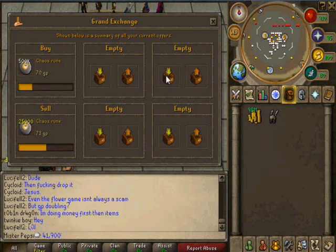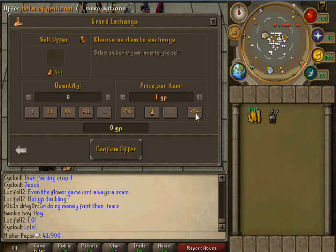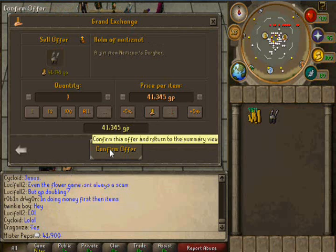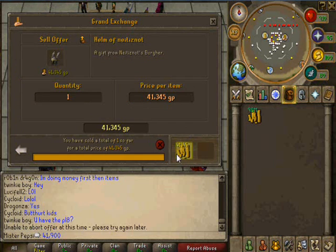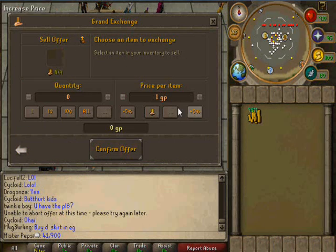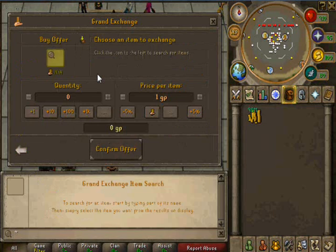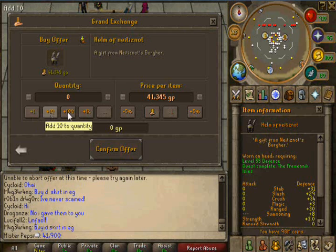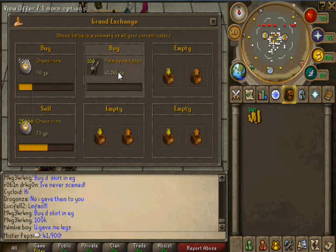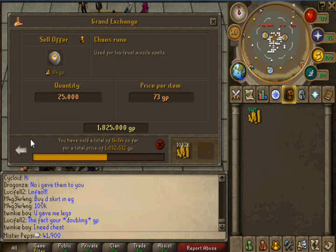All of the monkfish sold, by the way. So now we're going to find a buying price for this. It sold for mid, so that's what we're going to buy it for. We're going to buy Helm of Neitiznot for mid. You can buy 100 of these at a time, so let's buy them at mid. One sold right away, and a few more are selling.